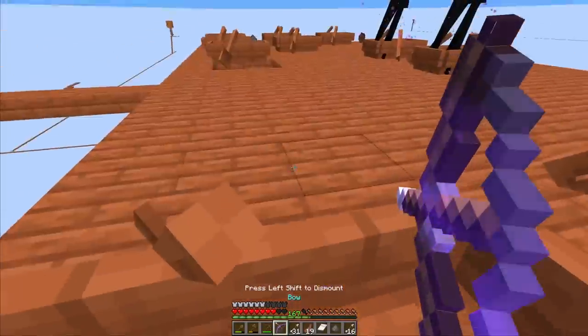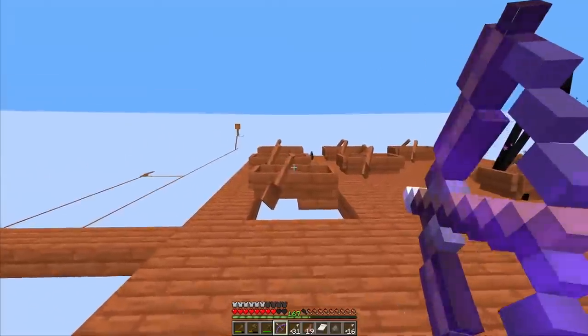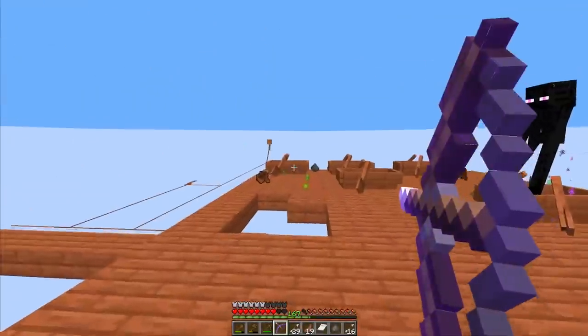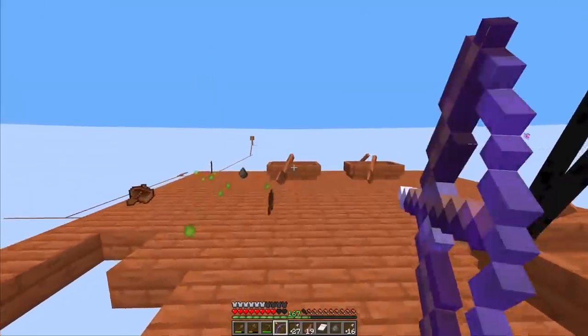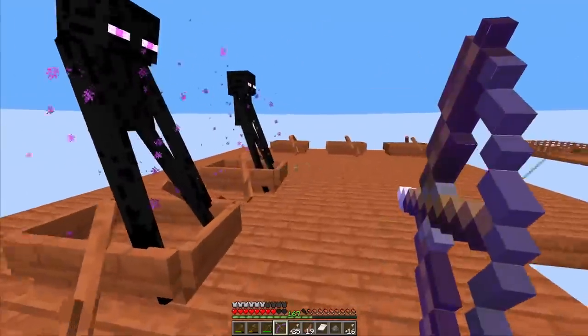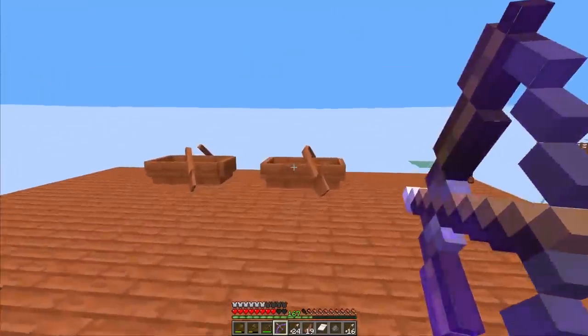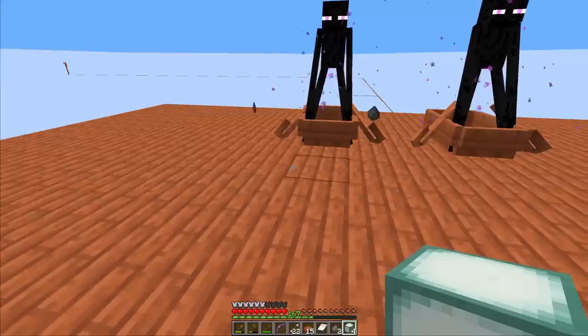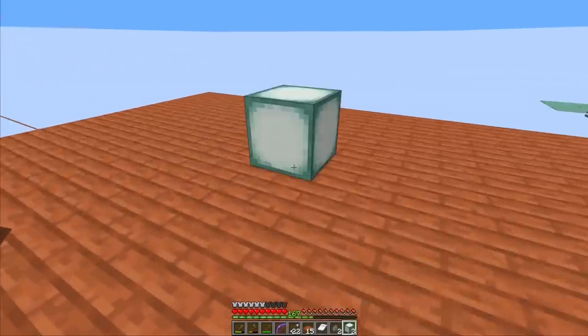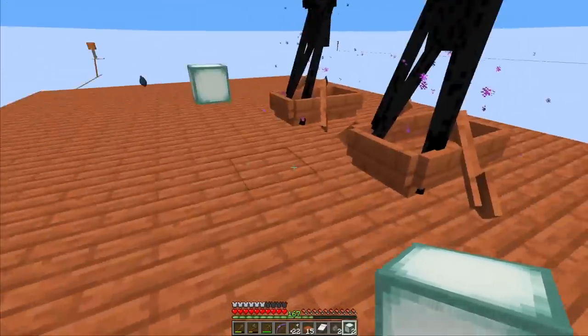Let's also get rid of the boats. And what are we gonna do with the endermen? I was thinking about moving them over there and letting them pick up the Netherium. I don't think there's any use for the Netherium right now. I'll just keep the spawning platform lit with light sources so we get no more hostile mob spawns here.